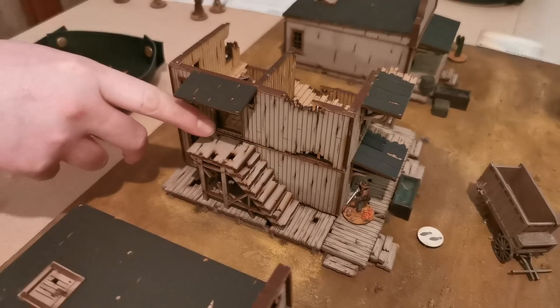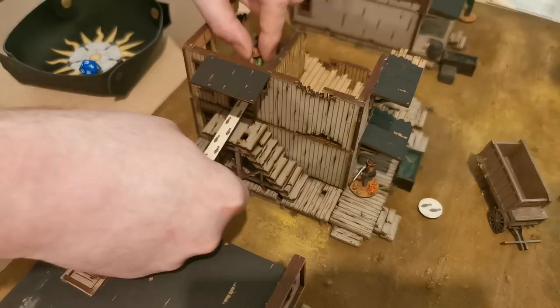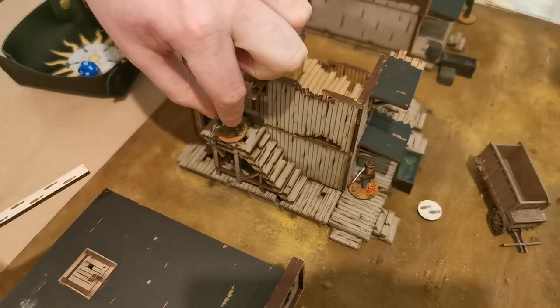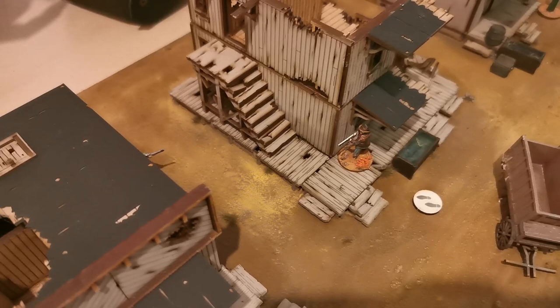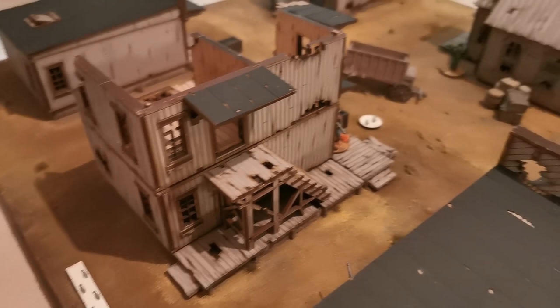Ian's guy moves down and across, then shoots. Ian moved twice for minus one; I moved twice for minus two, and I'm not in cover, so Ian is at minus three to his roll overall.